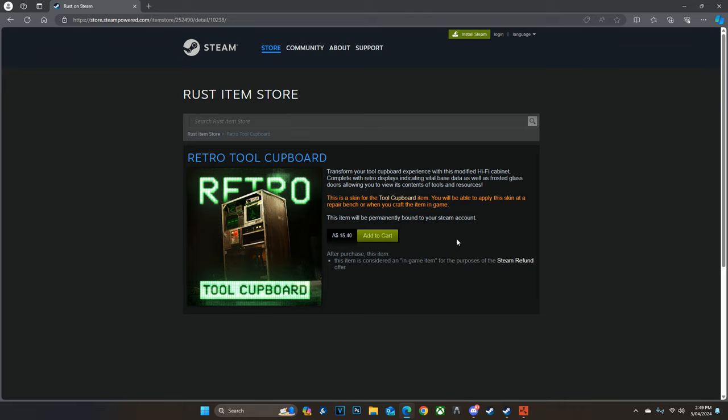If you do want to buy it, it's going to cost you $15.40. I just want to point out that the Retro Tool Cupboard does make noise when you're close by, but I'm pretty sure you can't hear it through walls.